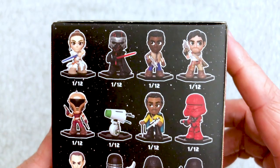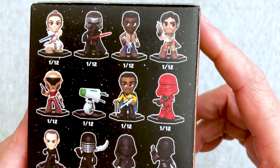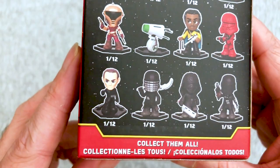We have Rey, we have Kylo, we have Finn, we have Poe, we have Keri Russell's character, we have D-O or BD-O — one of the new droids. We have more experienced Lando. We have what looks like a Flame Trooper — actually it's a Sith Trooper, though that helmet is not the normal one. We have General Hux, and then we have three different Knights of Ren.